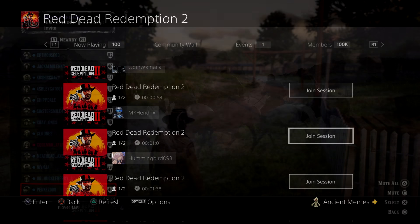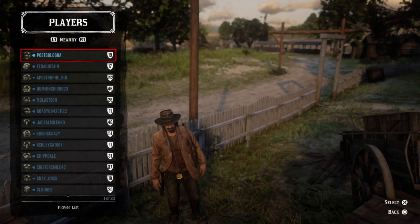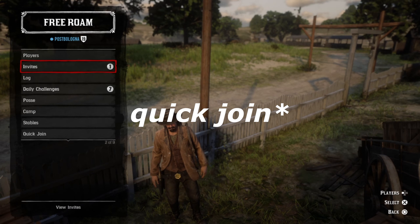That's important for the later steps. Once you load in, press left on the d-pad, go to Players, and see if you see their name in there. If you do see their name, you're good to go. Then press left on the d-pad again and go to Quick Start.